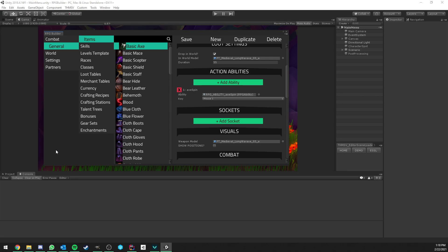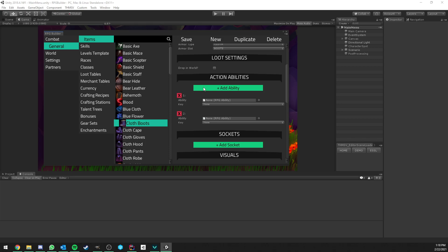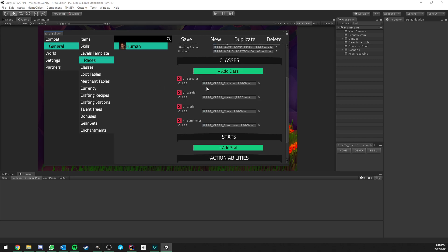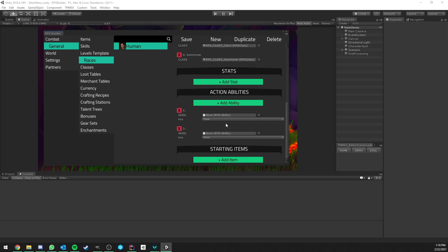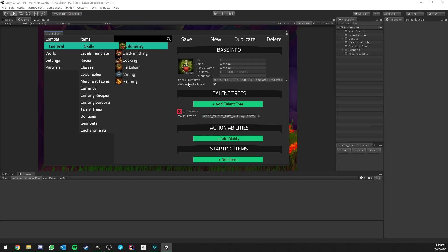Of course, as you know me, I'm always pushing things a bit — or maybe even a lot — further. Not only can you have Action Abilities on your weapons now, but you can also have them on armors, as you can see here, but also on your races, as many as you want. Of course, as always, you're not limited to one or two — classes and skills too. So that's pretty much full freedom for you once again in how you design your game.